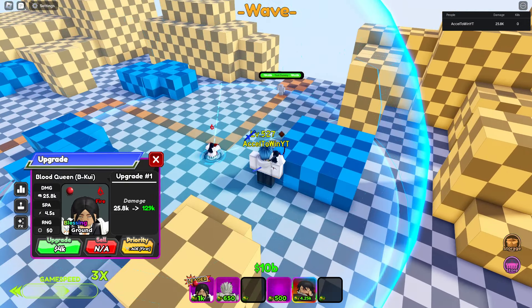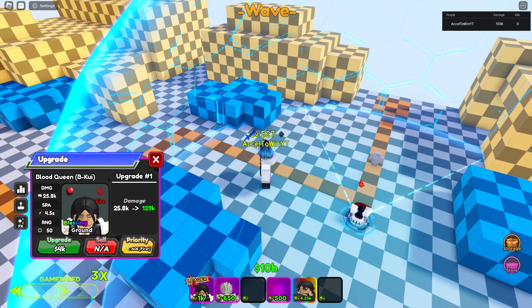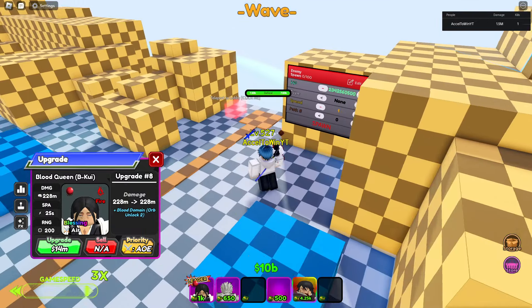So we're gonna show you the first part. Basically, when she's in this mode she does not do enough damage. To get the buff — to get the special ability — you basically need to get hit to the Blood Domain point, where you need the orb. You need the orb to unlock the ability.